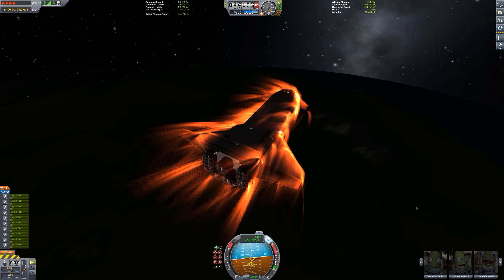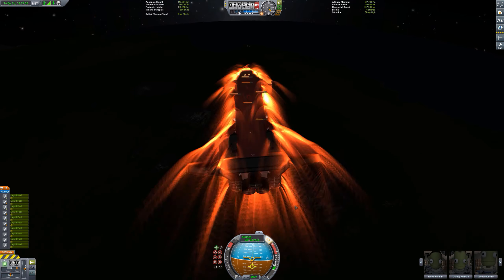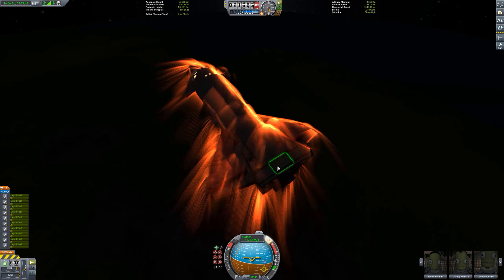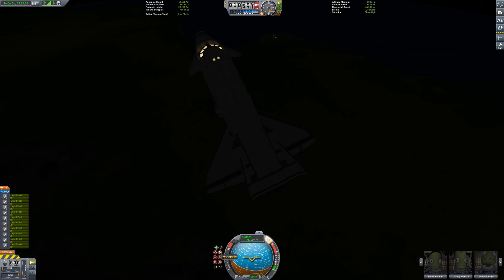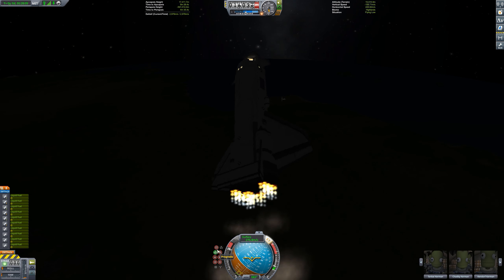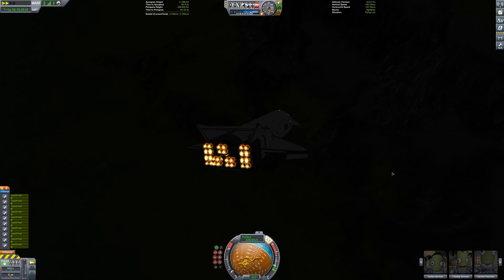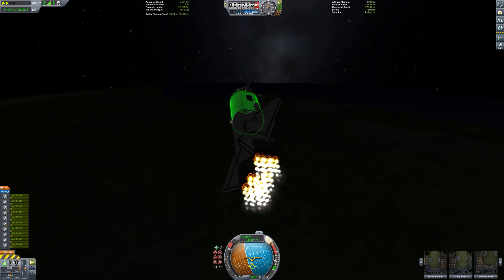Which can be quite difficult to get out of. So here we go — re-entry. You can see the temperature bars starting up by the front of the aircraft; that's because of the RCS thrusters, they have a low heat tolerance. Turning on our rapiers. To get out of this sort of dive you need to burn downwards to get some speed up and then start to pull around. I was quite close to the mountain — a bit too close for comfort.